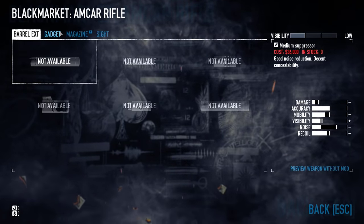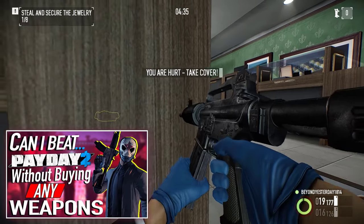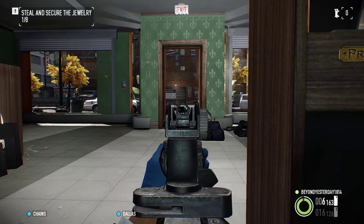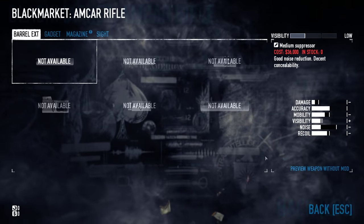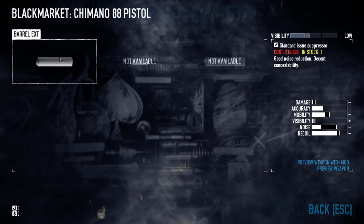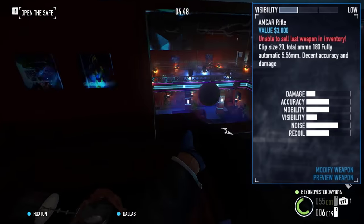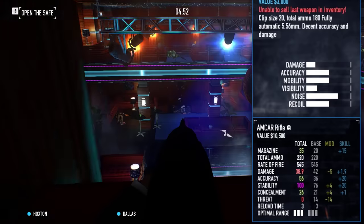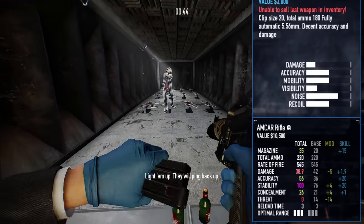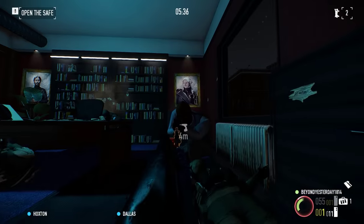Taking a glance at my weapons, it was of course the old faithful Amkar and the Chimano. Weapons kicked like mad and it was pretty unclear what their stats actually were — just numerical values hidden behind sliders. The stats were known formally as Damage, Accuracy, Mobility, Visibility, Noise, and Recoil. Recoil was later renamed to Stability, Visibility is now called Concealment, and Mobility and Noise are gone altogether. Mobility had some bearing on movement speed, and Noise — well, I'll get onto that when you see it in action.